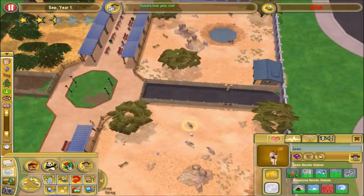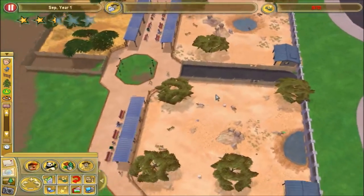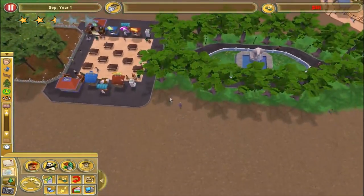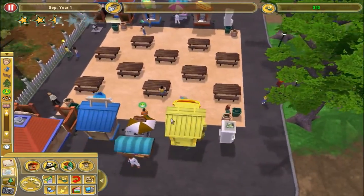Are the oryx okay? Yeah, everyone's fine now. For some reason she snuck into the gemsbók exhibit - I don't know how, unless I accidentally put her in there. I don't remember doing that. Well, at least we got that settled.